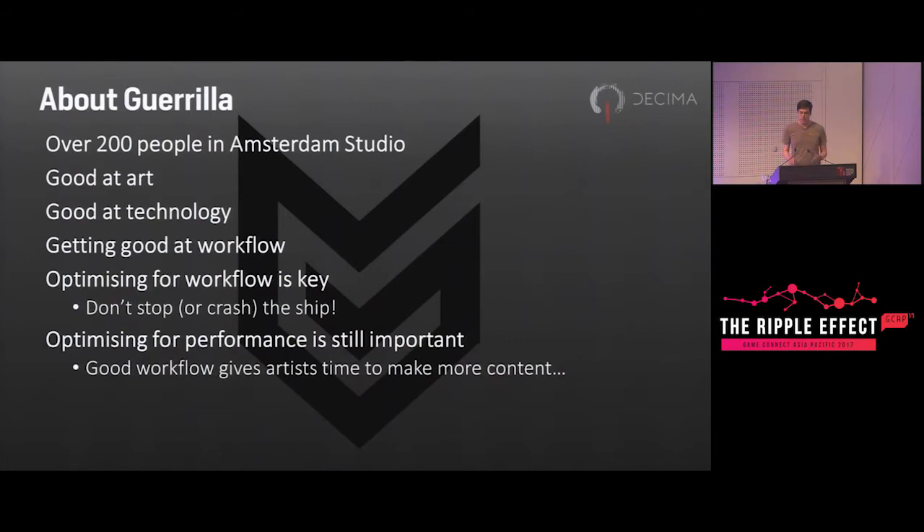Gorilla is a first-party Sony studio that's traditionally been known for really awesome art and technology. We haven't always had the most efficient workflow, but we've been paying a lot of attention to that during the development of Killzone 4 and Horizon, and we're now getting pretty good at it. Because the studio is so big, workflow is a really important axis to optimize — if you've got 200 people who are all wasting five minutes a day on something you didn't do cleanly enough, that's a lot of wasted time and money.